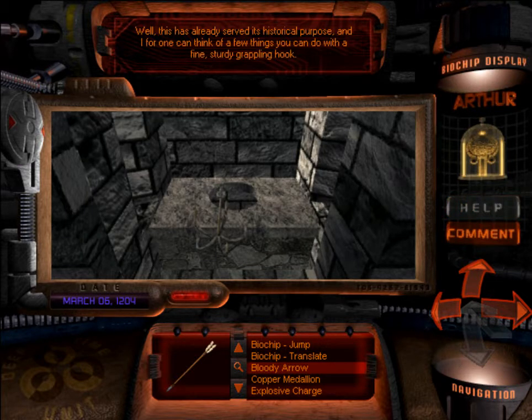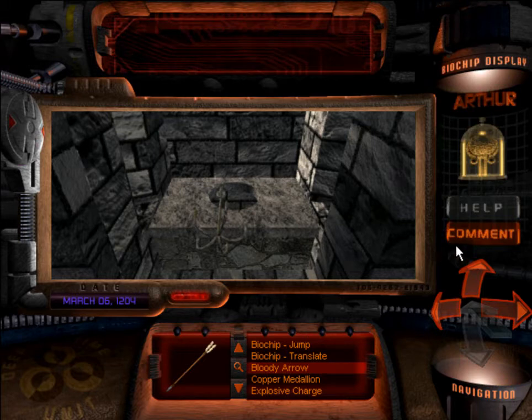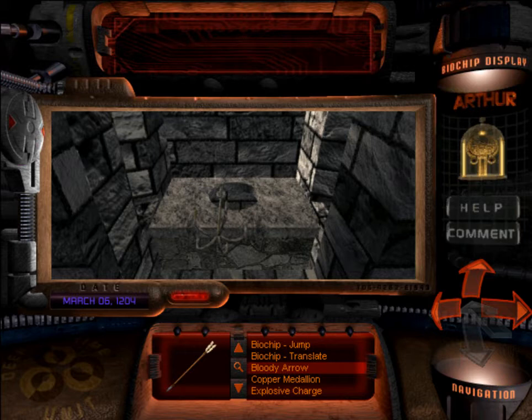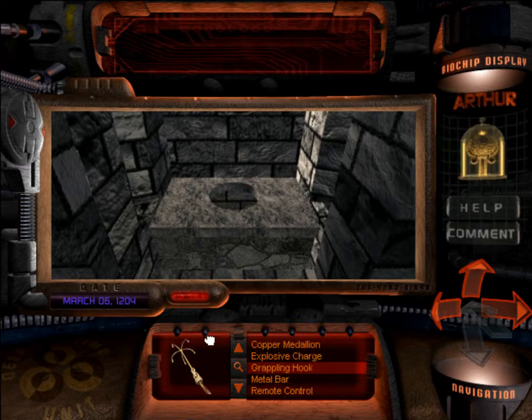This has already served its historical purpose, and I can think of a few things you can do with a fine, sturdy grappling hook. A clever French knight figured out that he and a few men could get into the castle by climbing up through a toilet. Right now they must be fighting it out at the main gate. By now there will only be about 60 English soldiers remaining anyway — no wonder this place seems deserted. Yes, because the time jump was actually skewed a bit, so we're late to the party. Barely anybody's here anymore. Let's take this grappling hook.